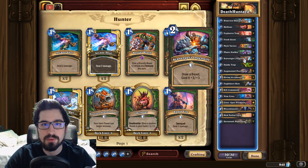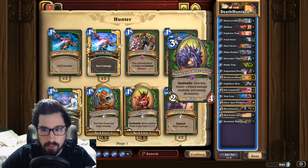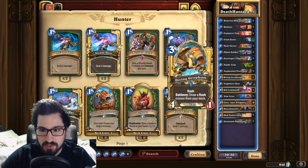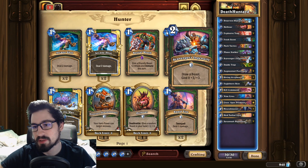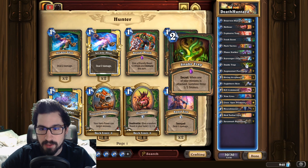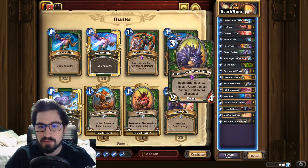Scavengers Ingenuity — it's a two-mana spell: draw a beast and give it +3/+3. It's a really, really good card because if you draw into cards like your Porcupine, Diving Griffins, or the Apex Predator, it's fantastic. Overall, Scavengers Ingenuity is one of the best cards in the deck, and if I could run more of them I would.